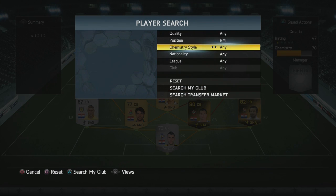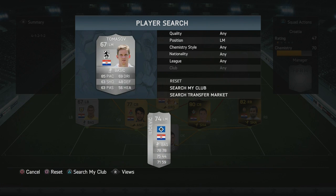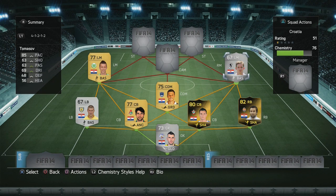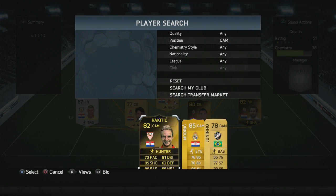On the right mid, we got nobody, because there is no right mid on Ultimate Team from Croatia. So we went with Tomasov — a left mid with a left foot, three-star skills, and 85 pace. He's the fastest player in the squad, and he can cut inside and take shots.